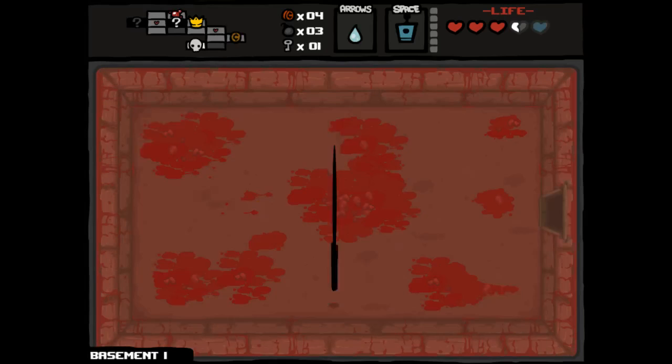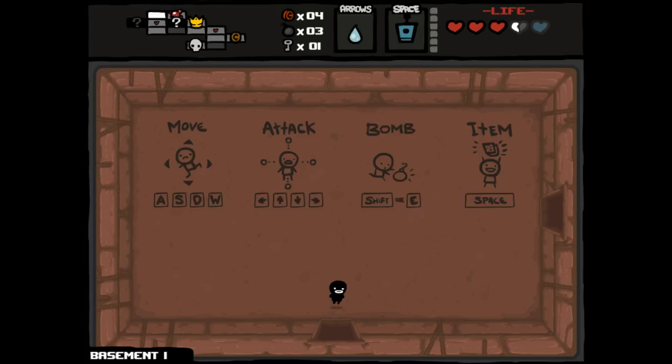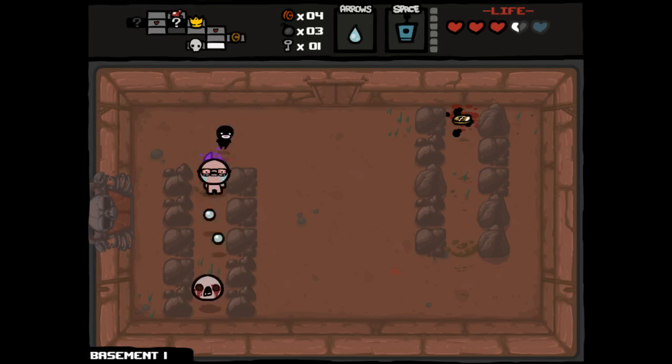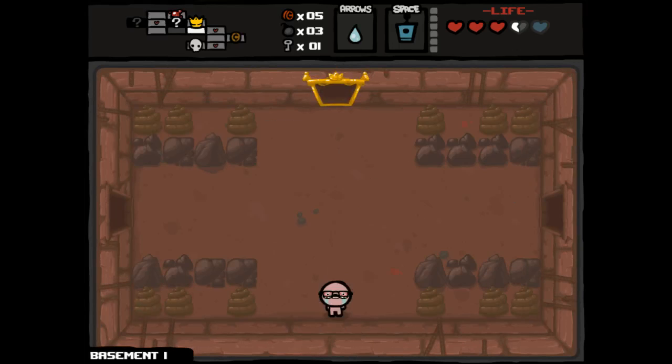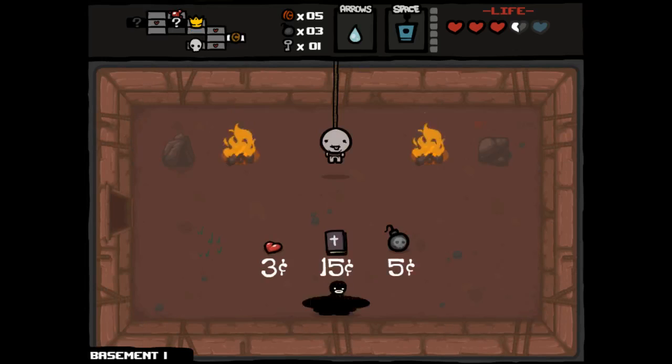There's two rooms left to go to — I'm glad we came back to that one because we can protect our eternal heart a little bit. I think this run is a little bit harder than your standard Isaac run because we don't have any choice with our space bar item. And the space bar item that we have is actually pretty bad. Beyond that, there are some things that make it slightly easier — we should be able to get to all item rooms and all shops, even if it just takes us a while.